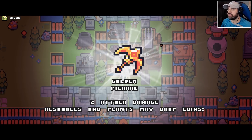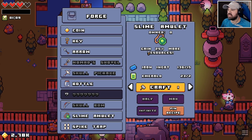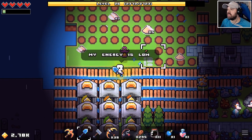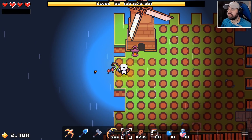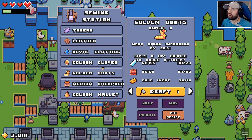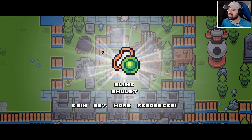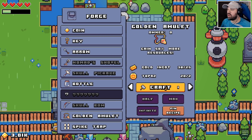Golden pickaxe: attack damage, resources and plants may drop coins. Fishing rod is finished. Slime amulet — gain 25% more resources, exactly what we need! Digging with this new shovel is absolutely fantastical. I caught something and missed. We can also craft a golden wallet, medium backpack, golden boots, and golden gloves.